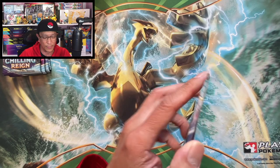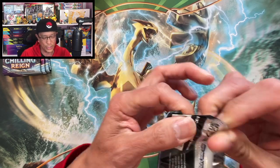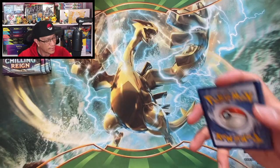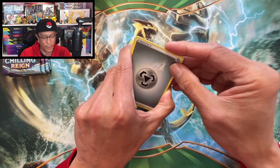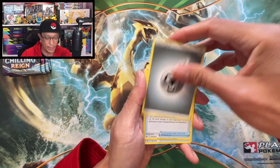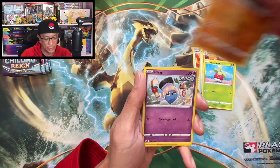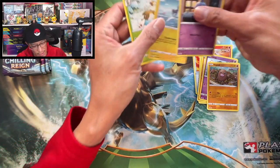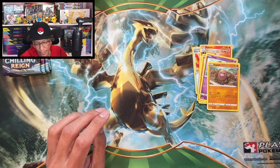If you missed out on that epic video, I'll leave a link up here so you can watch it — that was pretty insane, I kid you not. Continuing on: Metal Energy, Fire Resistant Gloves, Welcoming Lantern, Regirock, Snorunt, Kubfu, Diglett — we got a Shepherd reverse holo and a Sawsbuck regular non-holo. Yikes.